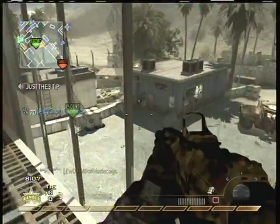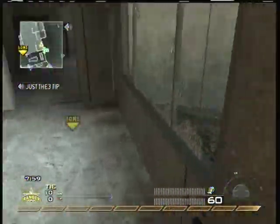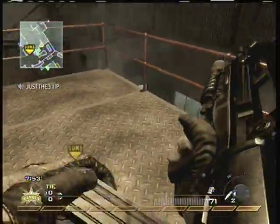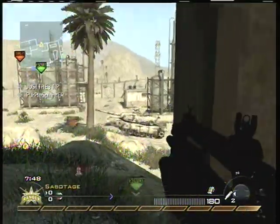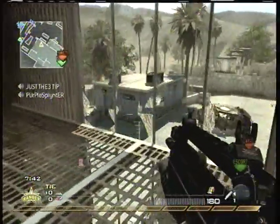I'm using the Akimbo Extended Mag Raficas for my secondary weapons, Flashbang, and Semtex grenades. As you can see, I'm just kind of trying to stick to this big building here in the middle. Like I said, I was very unfamiliar with the map — this is the first time ever playing it. I just wanted to stick to one building that I knew had a lot of entrances and a lot of windows up top where I could pick people off.